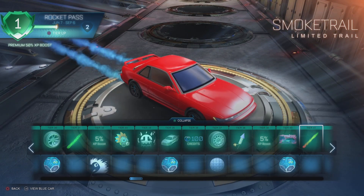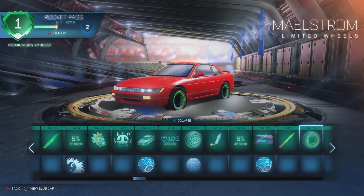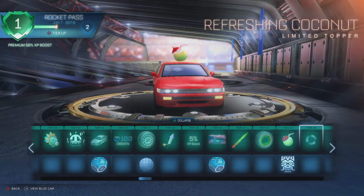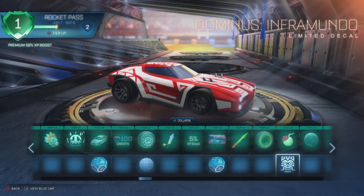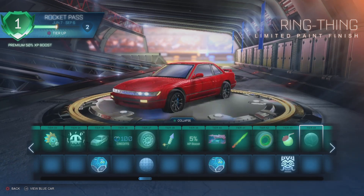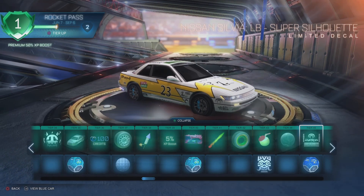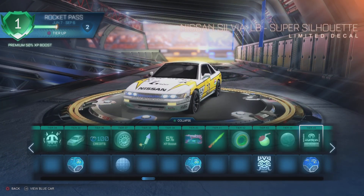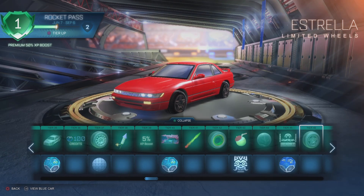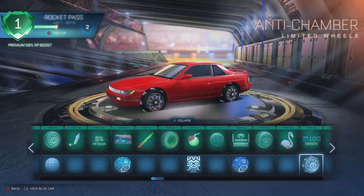It changes colors too as you — wow, that's cool. That is definitely cool. Maelstrom — nice. Refreshing Coconut Limited topper. Dominus Inframundo. Nissan Sylvia LB Super Silhouette — that's definitely clean, man, we gotta get that. Estrella wheels — Spanish for 'star.' I love the shape of them, they are very clean. I think a lot of people would like those. Pink Flamingo antenna. Anti-Chamber wheels.